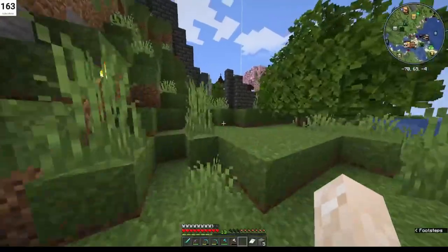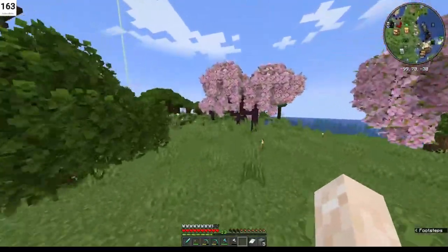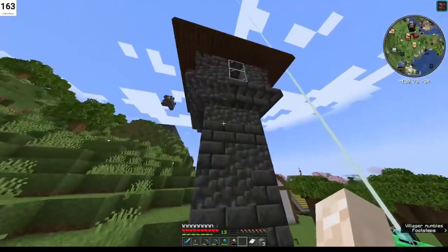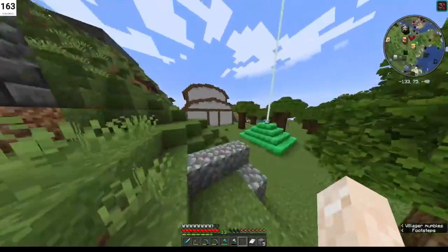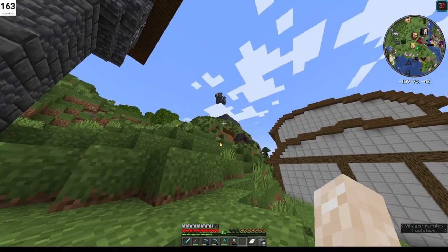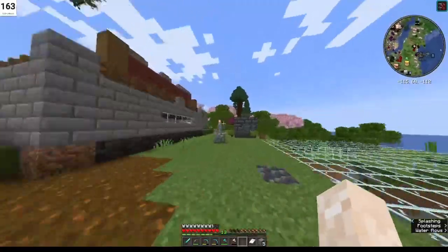As we make our way over towards my base and my wife's, we go through my son's gates. The first thing we come to is my villager breeder. I do have my own villagers for very specific purposes — we'll get to them in a minute. Their output is right here, and you can see an iron golem just fell to his death. That is an iron farm over here.